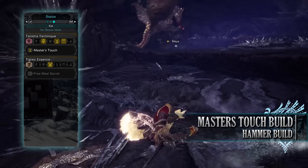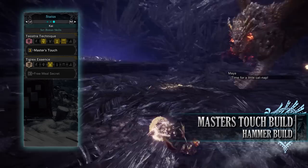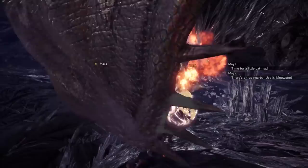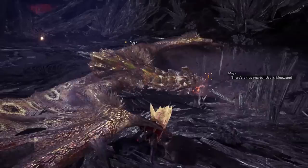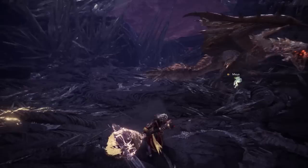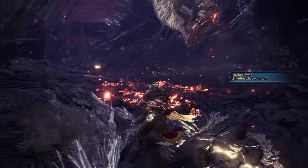For the set bonus you have Teostra's Technique Master's Touch, which prevents sharpness loss when you crit a monster. With the high affinity of this build, you should rarely see any sharpness loss whatsoever. The Rajang weapon, despite being a thunder elemental weapon, has such high raw attack that you can take it against any monster regardless of elemental weaknesses — though it will of course deal more damage against monsters weak to thunder. There's no need to stress about taking it to a thunder-resistant monster.